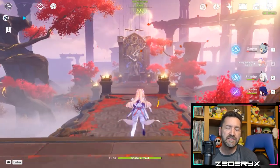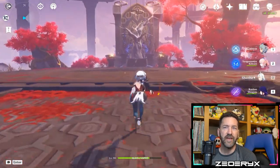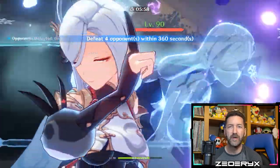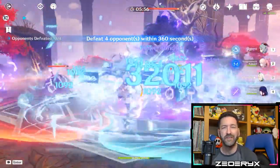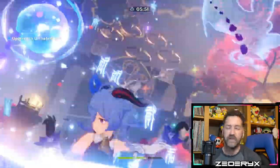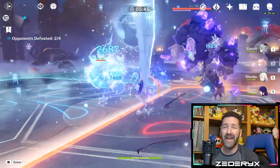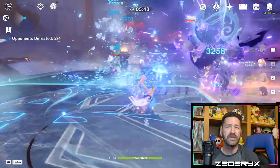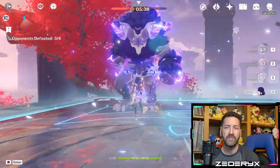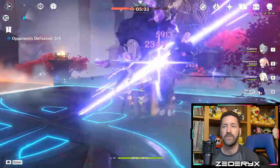Today we're going to be looking through my artifact pieces to make a full set for Yae Miko. Since she doesn't have a devoted set crafted specifically for her, I'm going to use a hodgepodge of two set bonuses — any mix of Thundering Fury, Gladiators, Shimanawa's, and Emblem of Severed Fate. I don't have any Thundering Fury pieces and have zero desire to farm that domain. Gladiators I have spare pieces from killing bosses, and Shimanawa's and Emblem both come from the same domain, so I've been spending a lot of resin farming there.